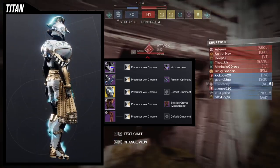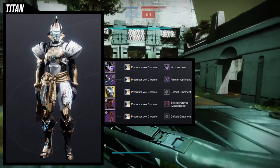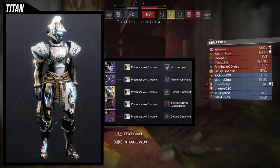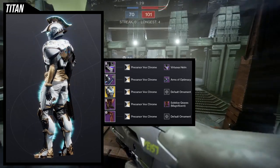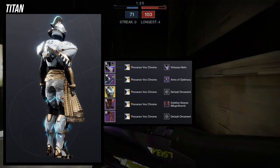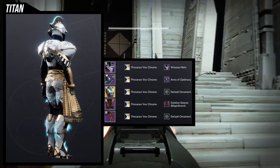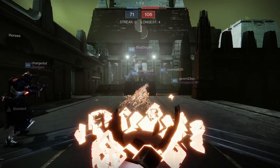The only way you can obtain the mark now is through the Eververse store, though you won't be able to get the non-glow version. I hope Bungie would bring back all armor from previous seasons because it's kind of dumb not to have it available for people who weren't there. As for the shader, the Precursor X Chrome looks amazing with it — the Virtuous Helm actually has a blue glow, which is kind of the whole point. I'm using shaders that either have blue in them or have a blue glow, so that color isn't just randomly placed.